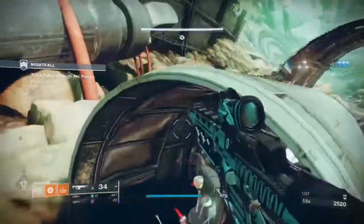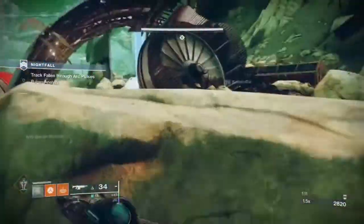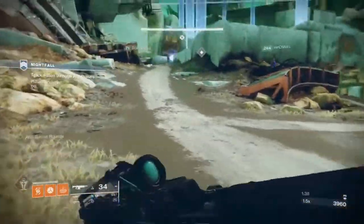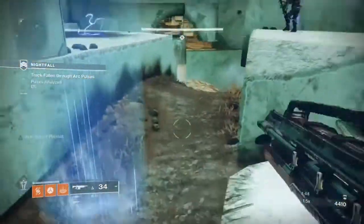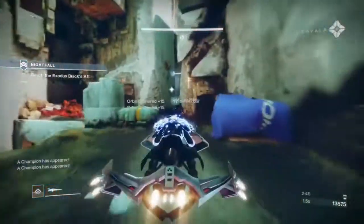In the first part of this nightfall you will be collecting wells as you make your way forward through the map. You will be facing Vandal snipers and some Dregs on Pikes. I would recommend taking out the snipers immediately and keeping a very good distance from the Pikes, as they will each kill you in about one to two shots.